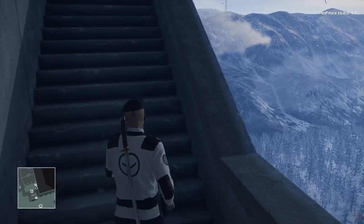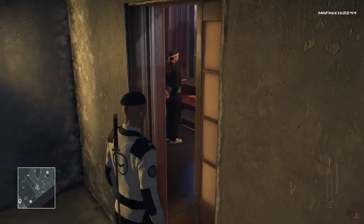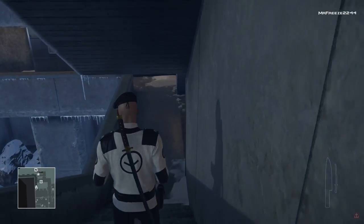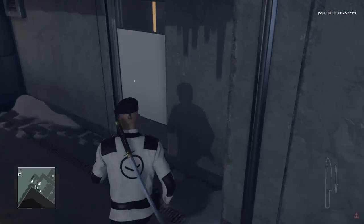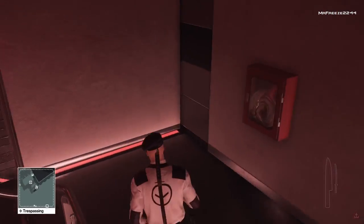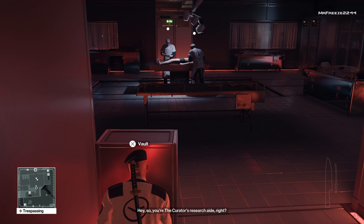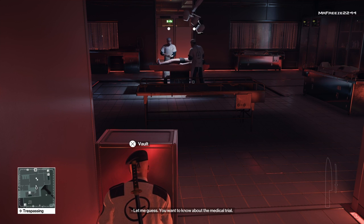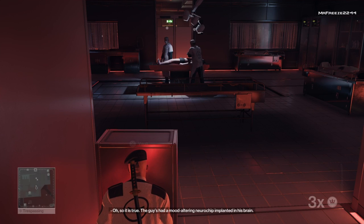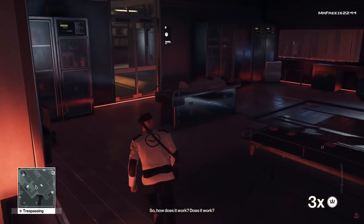Now that we've got the knife, we can head upstairs and grab it off the wall. The kitchen knife is just hanging on the wall when you enter the area. Once you've grabbed it, all you've got to do is retrieve the motorcyclist disguise, so we're heading straight to the basement. Watch out for the two morgue doctors down here — wait for them to turn around, then sneak past.